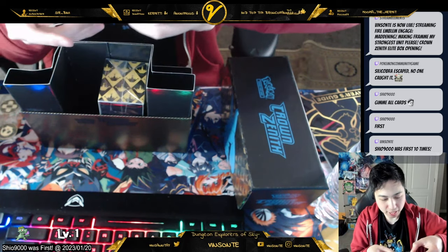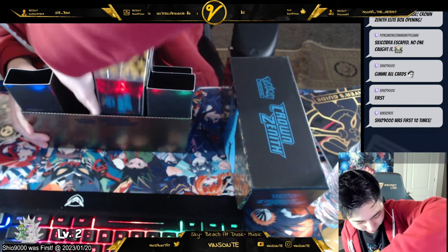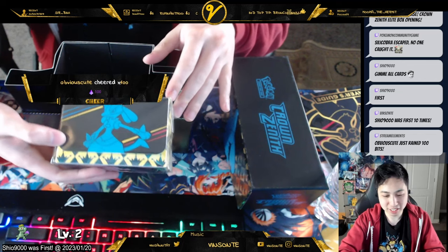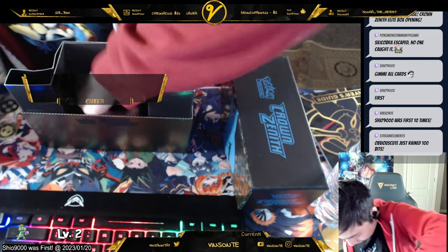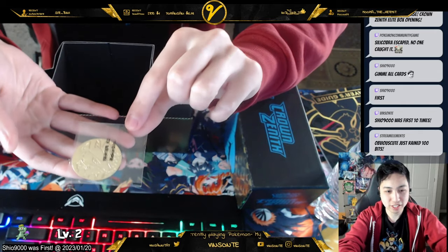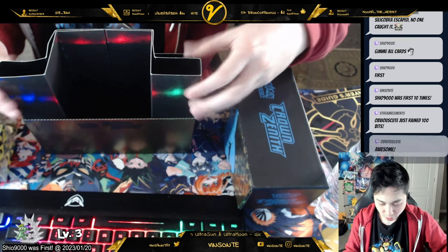We got a V-star token thingy, and there's a coin thing here. We got a deck box, a deck box thing. Then we have a metallic coin with Lucario on it. This deck box is cool, I don't know how I'm gonna use it.